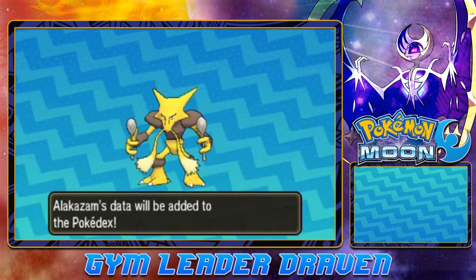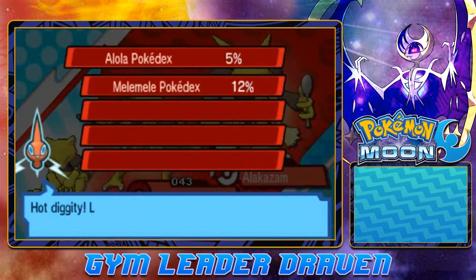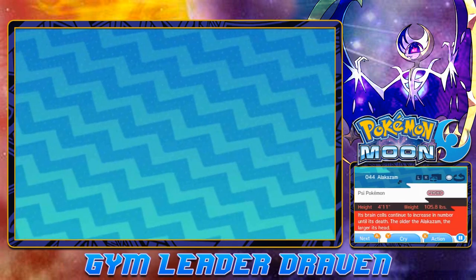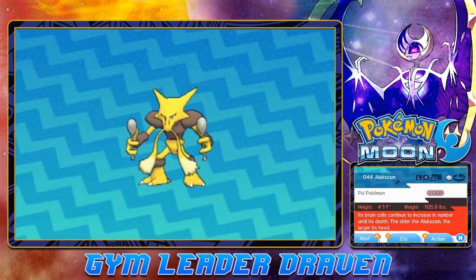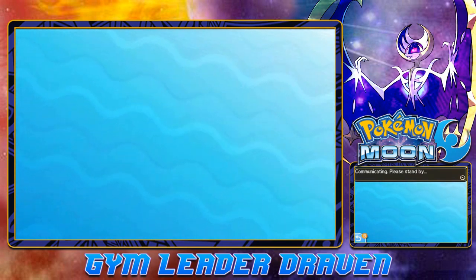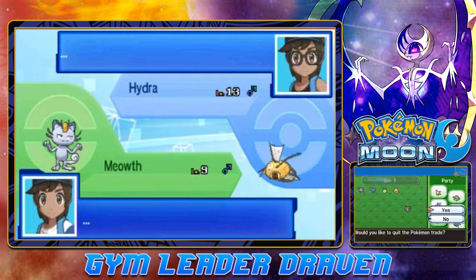Let's take a look at Alakazam in the Pokedex. Registered! 'Alakazam, the Psi Pokemon. Its brain cells continue to increase in number until its death. The older the Alakazam, the larger its head will be.' That's kind of scary — it's a super genius. We completed that portion of the Pokedex. Once I've made more captures, I'll be trading more Pokemon. But that's the end of trading for now — we are quitting the Pokemon trade. Eventually I will trade over those shiny Pokemon.